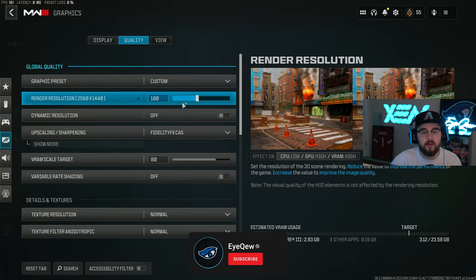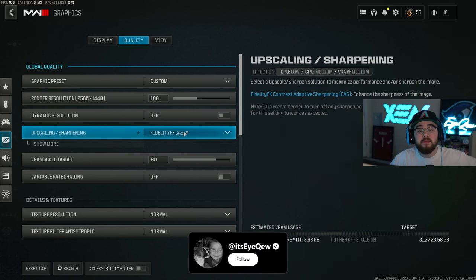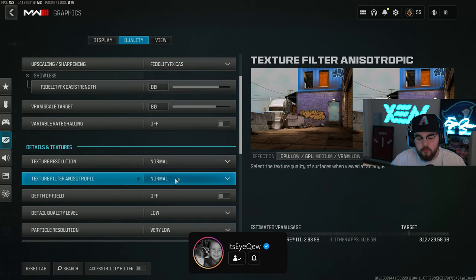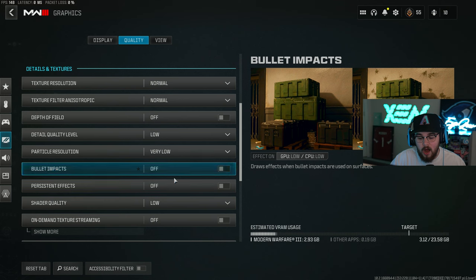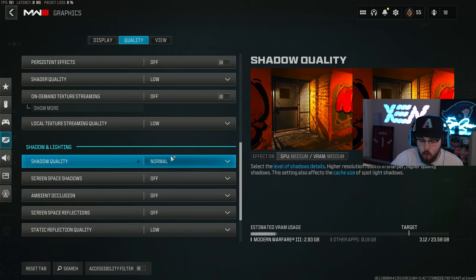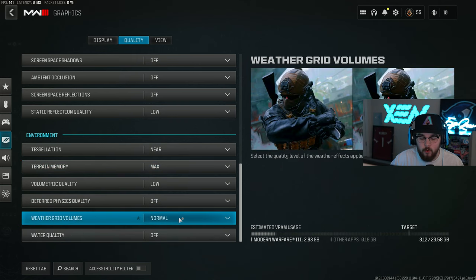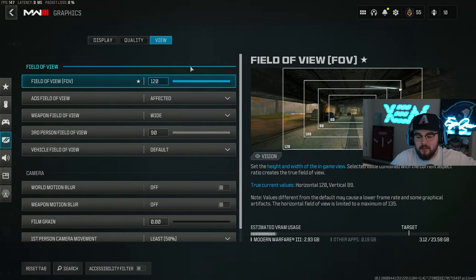In the quality tab: 100 render resolution matching my 1440p monitor. Dynamic resolution turned off. Upscaling/sharpening is FidelityFX CAS with strength on 80. VRAM scale target is 80. Running through the rest: normal texture resolution, normal, off, low, very low, off, off, low, off. For shadow and lighting: normal, off, off, off, low. Environment: near max, low, off, normal, and off. The game still looks perfectly fine even with these low settings.